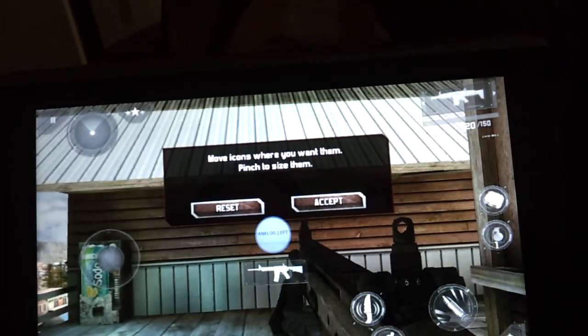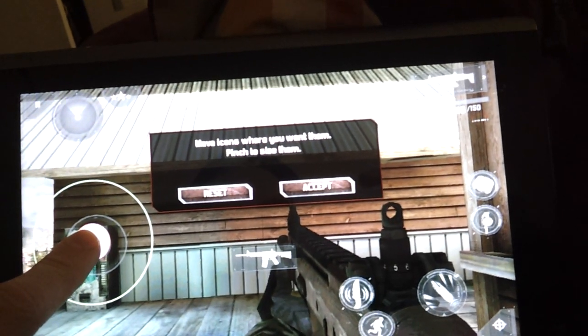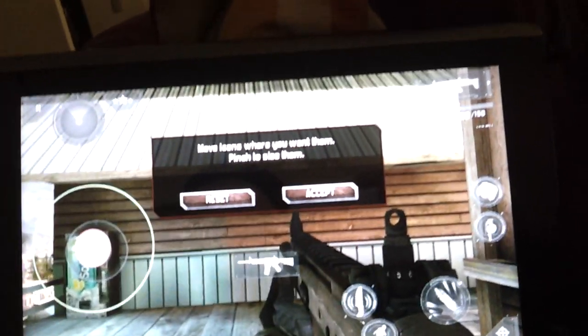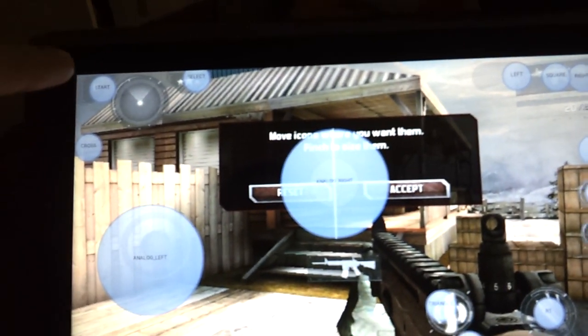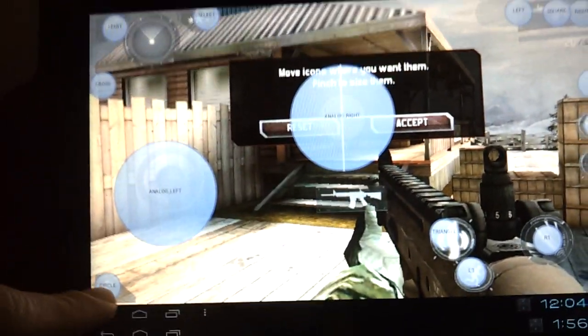We'll start with analog left. So you take the left analog stick and you put it right over the analog. Ta-da! Now, the finished product — load profile, we'll go to Modern Combat 3 — will look like this. Analog's over my analog. I have start which pauses. Select will bring up how everybody's doing. Circle to crouch.